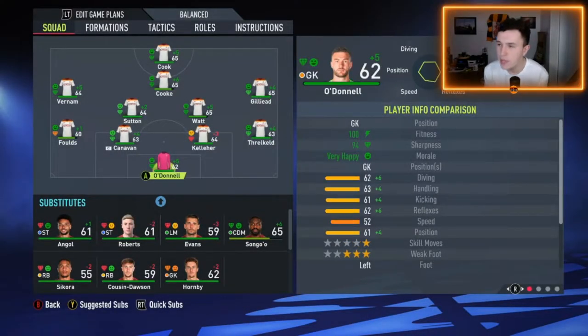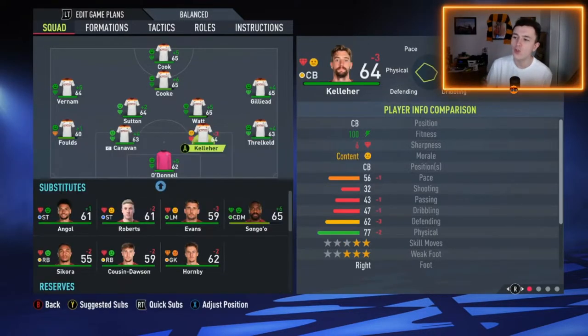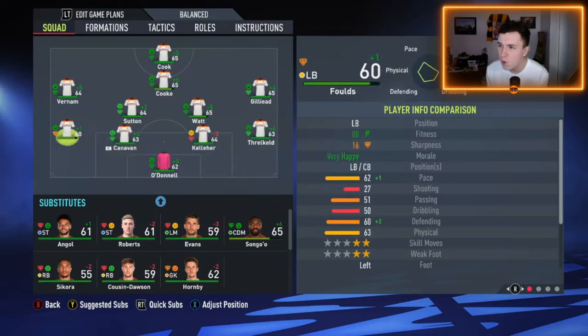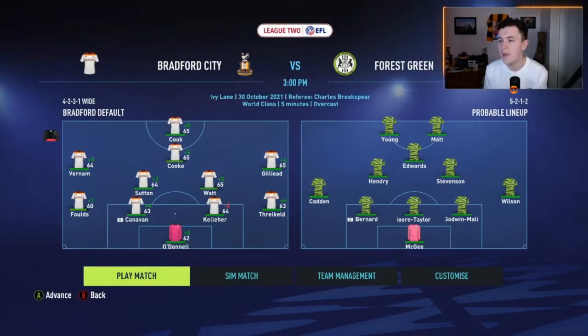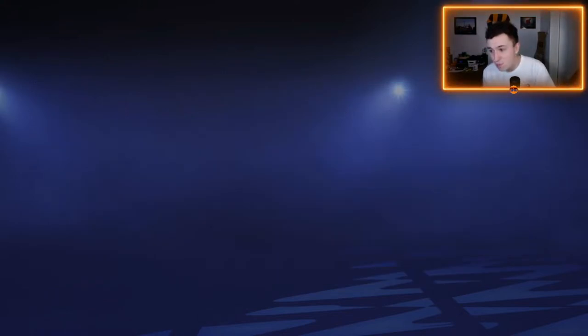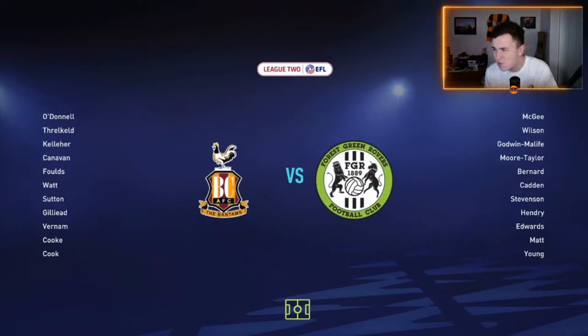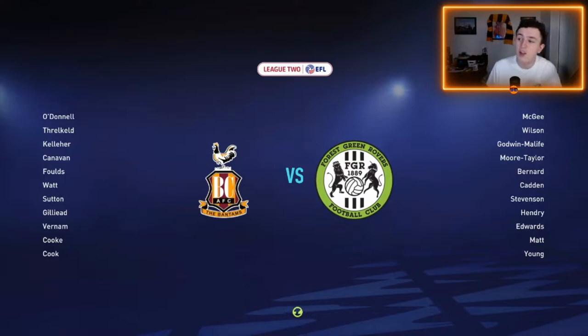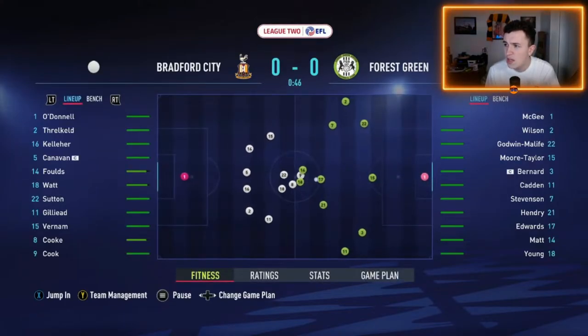Here's the team for the match at home to Forest Green. We've had to rotate slightly because Songo, Issa, Rydhout, Stortman and Pardy are all a little too tired to start. O'Donnell in goal, a back four of Threlkeld, Kelleher, Canavan and Folds, Sutton and Watt in midfield, Gilead starts on the right, Vernon on the left, and Callum Cook in behind Andy Cook. Forest Green are actually sat 21st in the league - though in real life they're absolutely flying at the top of the table. It looks like they're going to play a 5-3-2, which isn't ideal. It's a must-win game considering they're in a relegation battle on the career mode.